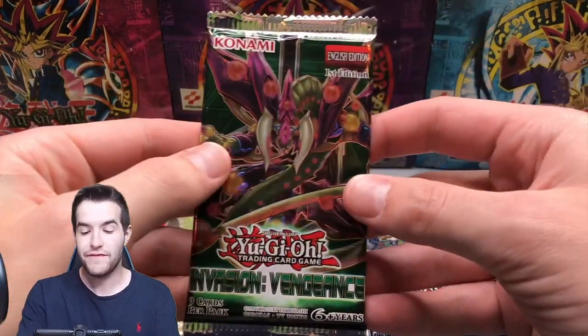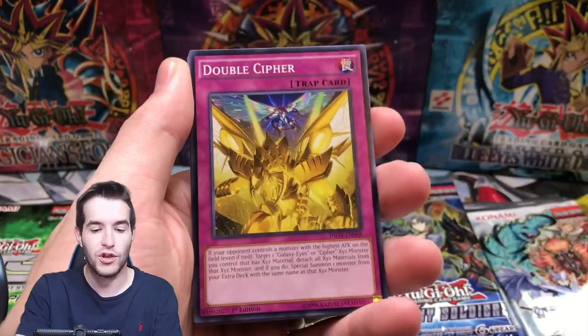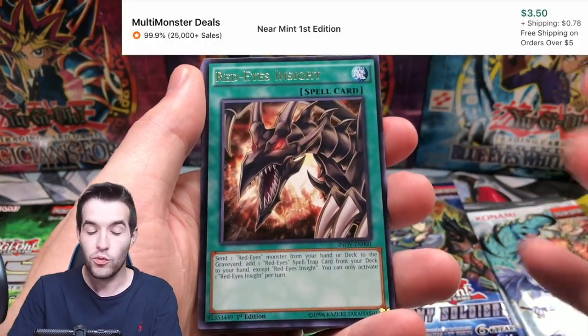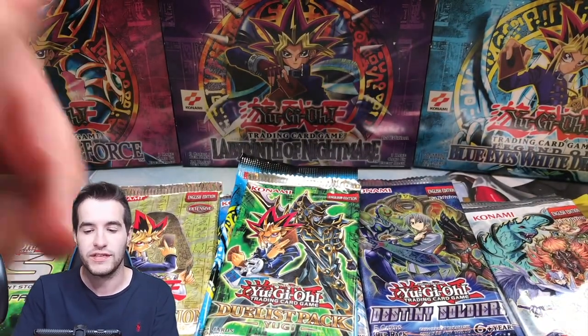Next pack - let's go with the Invasion Vengeance pack, first edition. I have no idea what's in here. I remember it was not a good set in like 2018. I think it came out in 2017, but I don't know if it got better or not. Fairytale Sleeper, Red-Eyes Insight - that's a cool card. And Tellarknight Ptolemaeus. I think it is a guaranteed super in here.